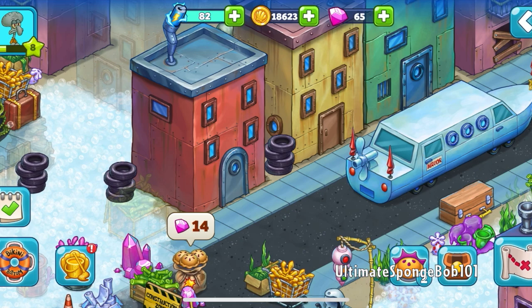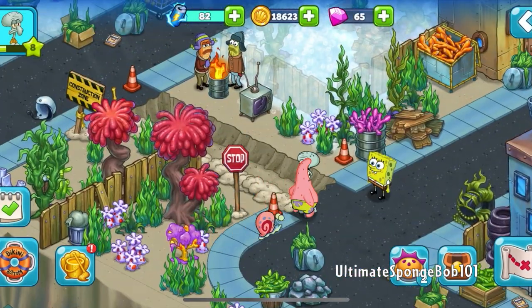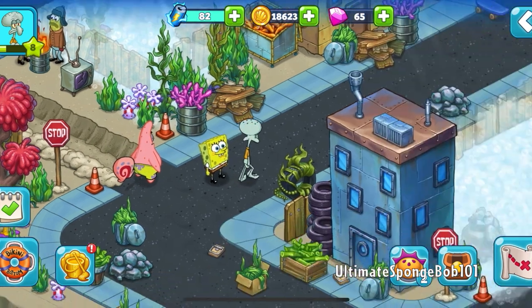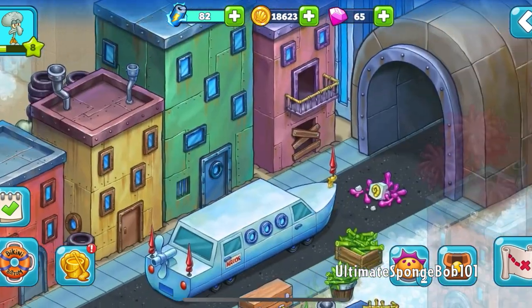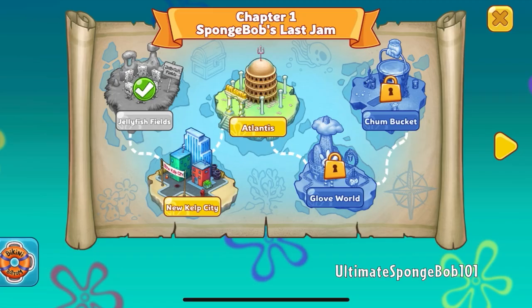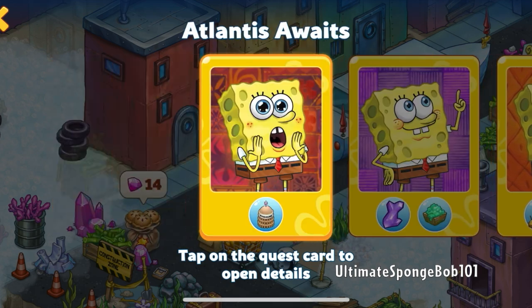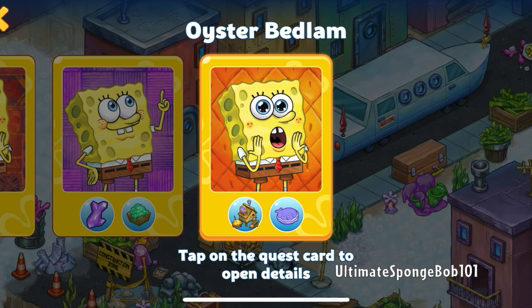I want to switch back to the SpongeBob avatar. Now we have four characters in total: SpongeBob, Patrick, Gary, and Squidward. It seems we can't clear that area, so we just tap to go to Atlantis. Once we go to the next zone we can't go back after 48 hours, so I'm going to save Atlantis for the next part.